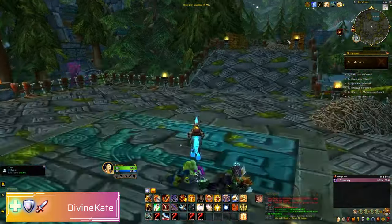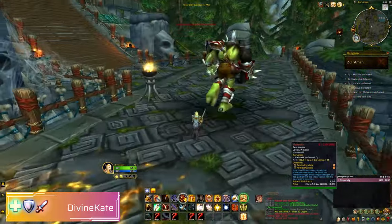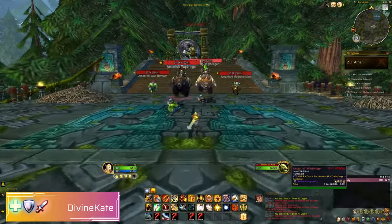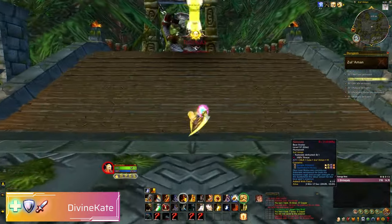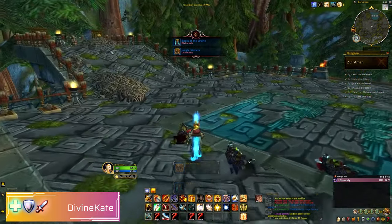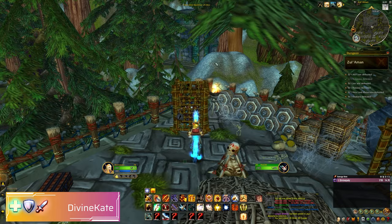With this particular boss, the adds need to be killed on the way to him. It will only trigger the boss once those adds have been killed. After you kill Nalarak, we're going to talk to someone in a cage — this is vital for the mount. You need to talk to people in cages after each boss.